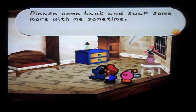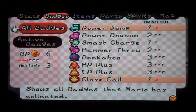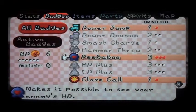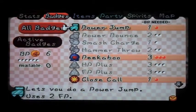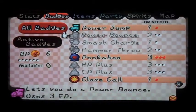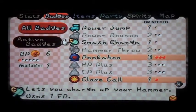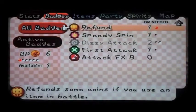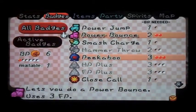As well as the feeling fine badge, because the feeling fine badge is also a really good badge — it allows you to not be hurt by poison or something else I can't remember. So there's the peekaboo badge. I also want that power bounce because that's seriously gonna help us out later on in the game, so I might have to take out my power jump and refund it for now. And close call — we're gonna equip that.